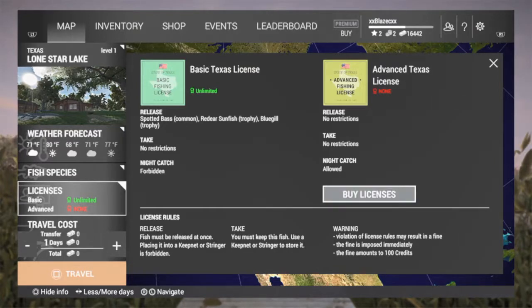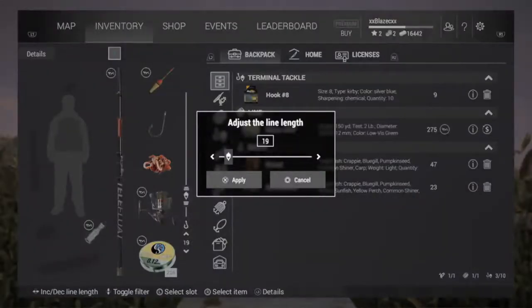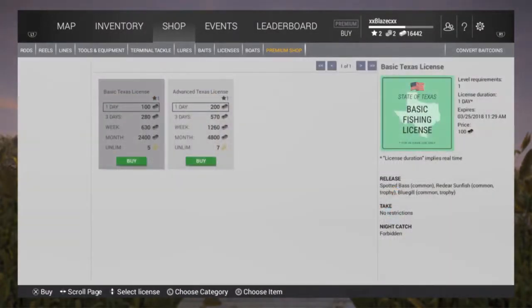Scroll down again and you're going to be in licenses. You always want the advanced license for whatever lake you're on. In your home inventory screen, you can scroll over to your leader between the bobber and the hook — keep it around 57 while you're there. You're going to keep it at 57 for a while. In your shop, go to licenses, scroll down to Texas, and pick up the advanced license now.